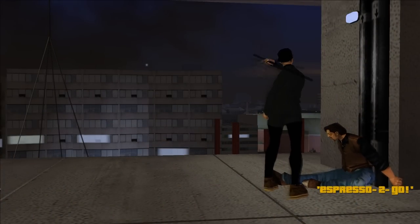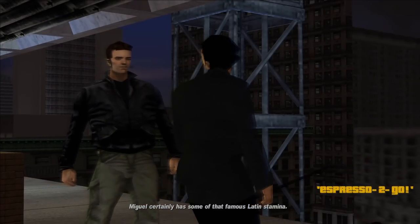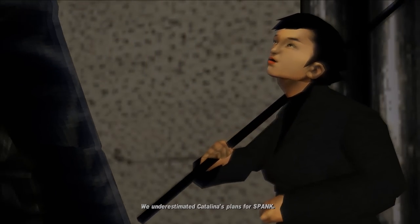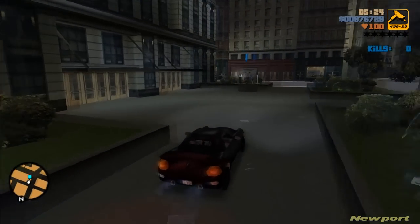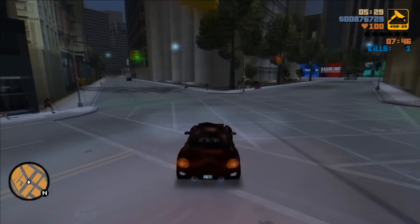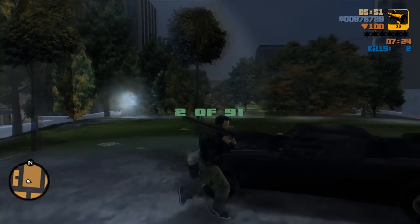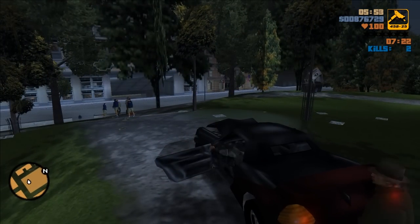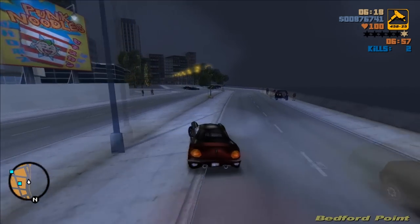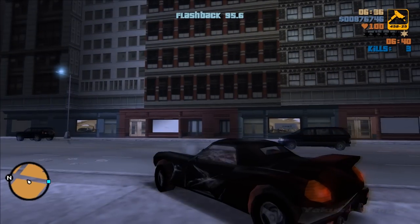Moving on to GTA 3 and the mission Expresso To Go — much like most missions on this list, the idea is very simple: go from point A to point B. But instead, you're assigned to destroy nine different coffee stands across the three different islands in the game. In the process, you have a strict time limit, you're being shot at by rival gangs, and these locations don't spawn on the map until you get near them. So you don't know where you're going — you basically just have to drive around until you figure out where the stands are because they'll pop up on the map.